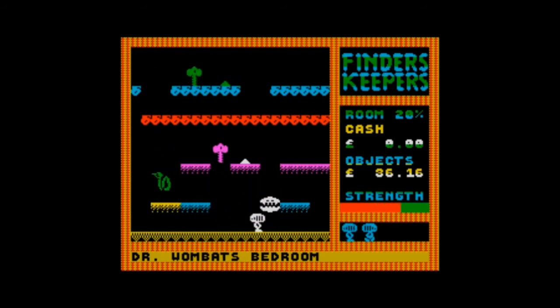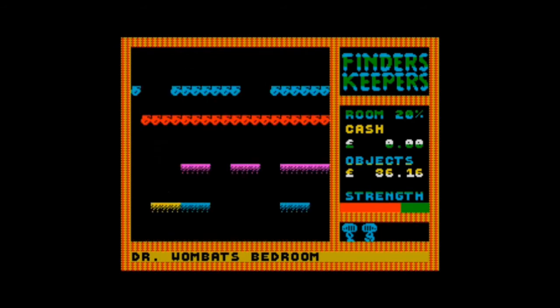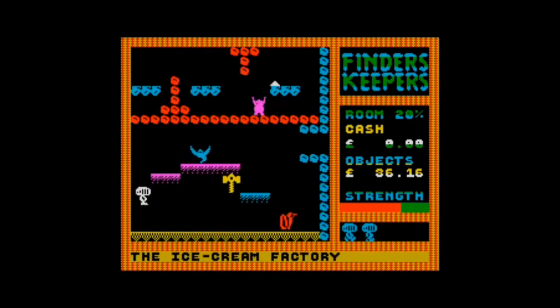I'm showing this on the joystick, but there are a few control commands: G is get if you're on top of something very precisely, D is drop, T is trade. Do we find anyone here? The ice cream factory — I want some ice cream. Oh, that was a good jump. Let's see if I can make it to here — nope.